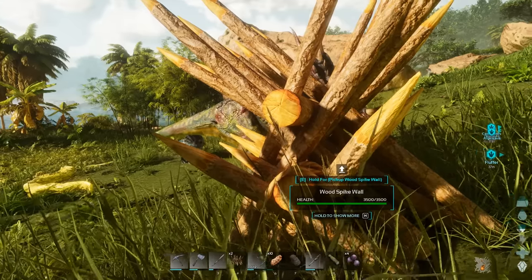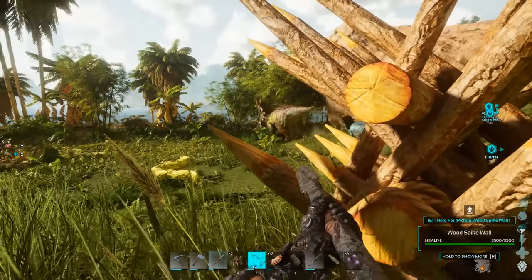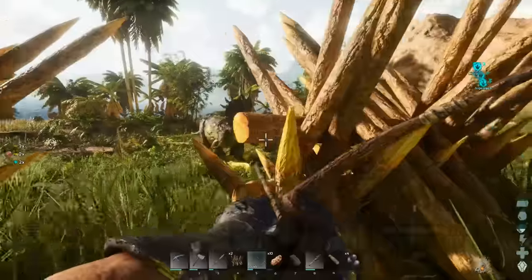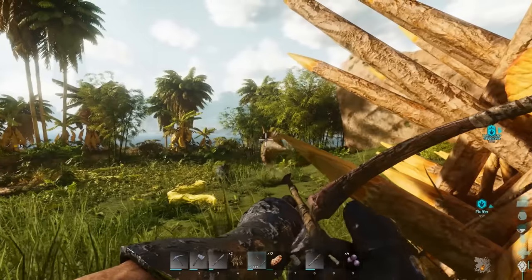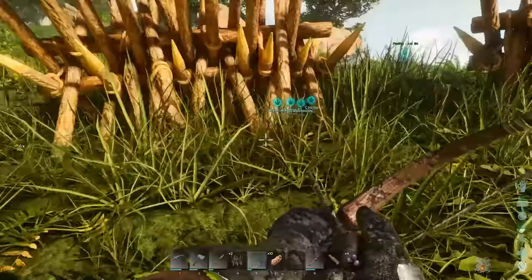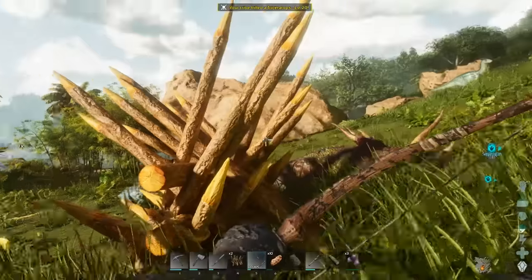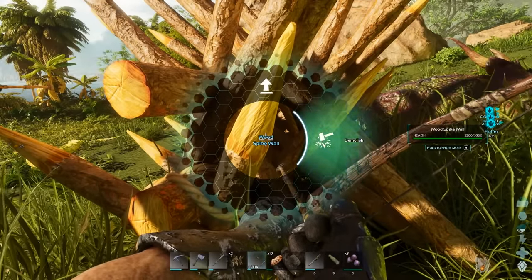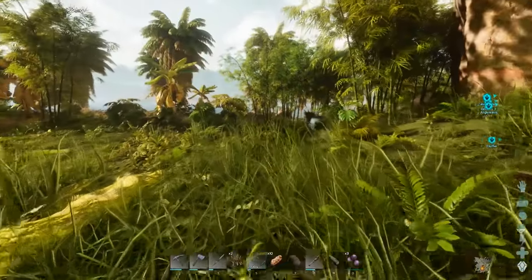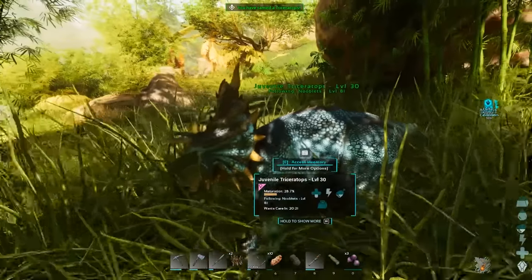Just shoot it with whatever you've got. It might run off, but it usually comes back. Watch out you don't get spiked by your own wall. You don't really need a bow and arrow — you can shoot it with stones and a slingshot. There you go, we've killed it. Pick up or take down the spike wall as fast as possible so the baby doesn't walk into it and kill itself. We've got berries still on that zero of the hotbar — go up to it and claim it. There you go, you've tamed a baby trike.